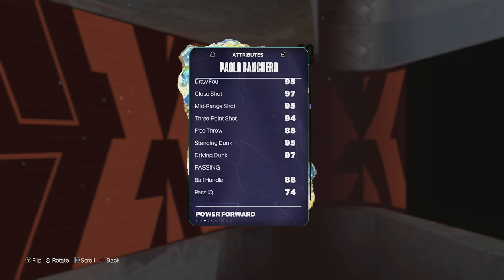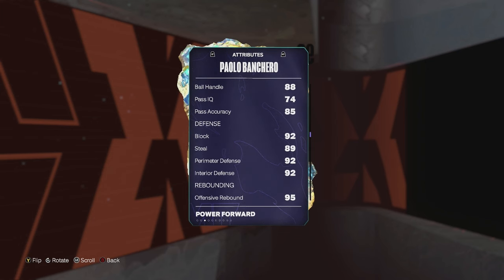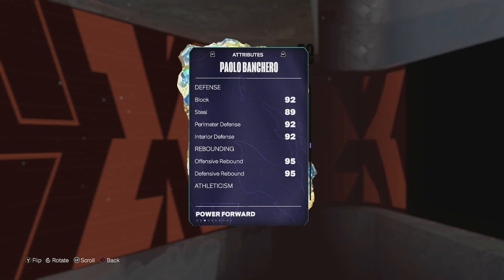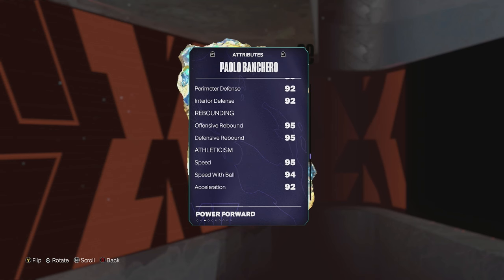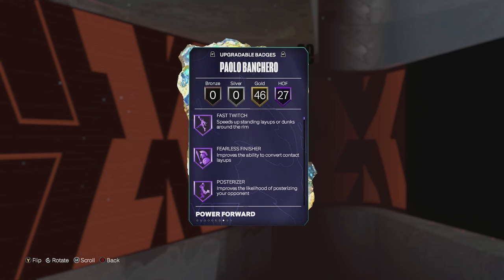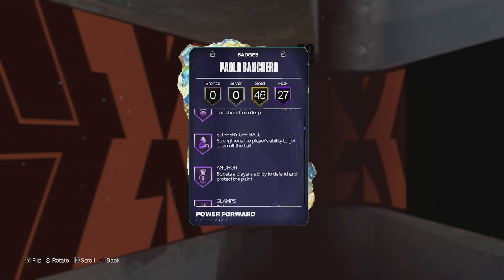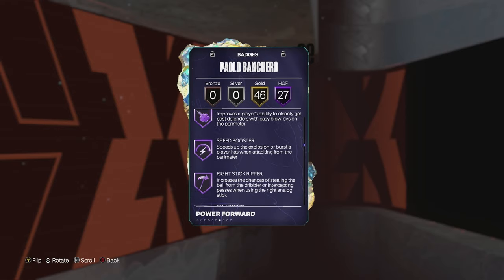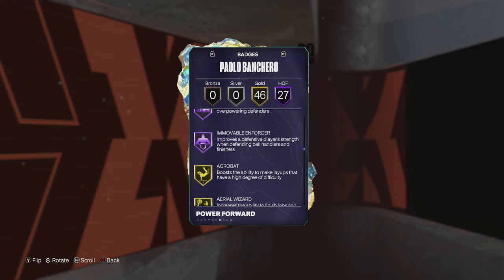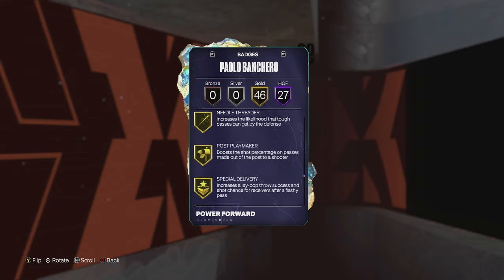94 3-ball, 6-10, 97 driving dunk. Defensively looks fine — low 90s or high 80s in every stat. 95 speed at 6-10 with long wingspan, angle player build. 92 lateral quickness as well, and 27 Hall of Fame badges. When you look at his HOFs he's got limitless range, anchor, clamps, glove, rebound chaser, whistle, right stick ripper, movable enforcer, and bulldozer. Obviously doesn't have fast feet in Hall of Fame.